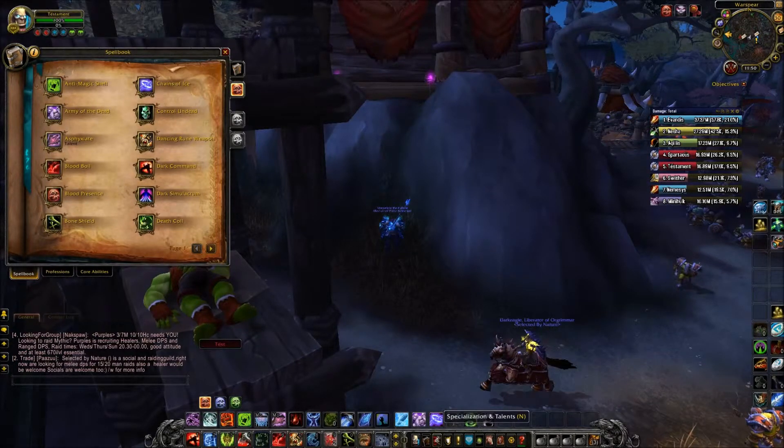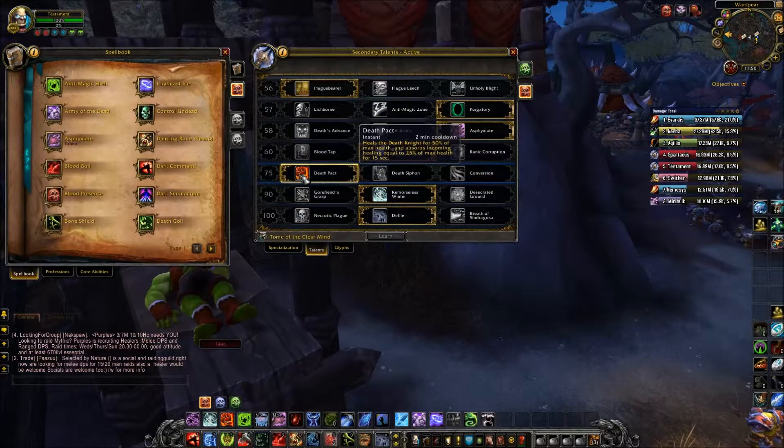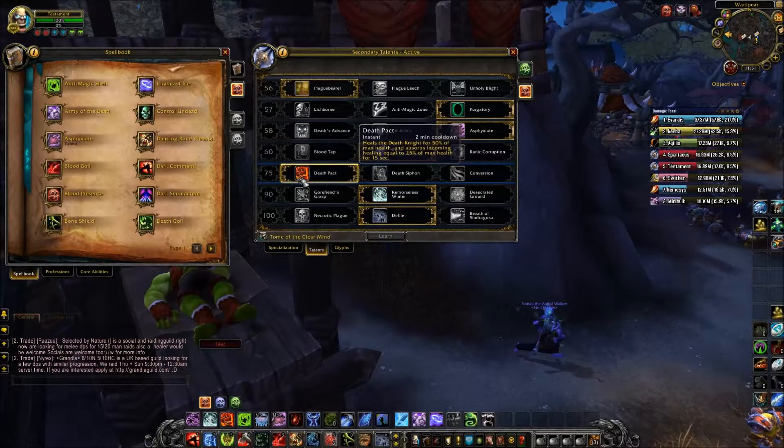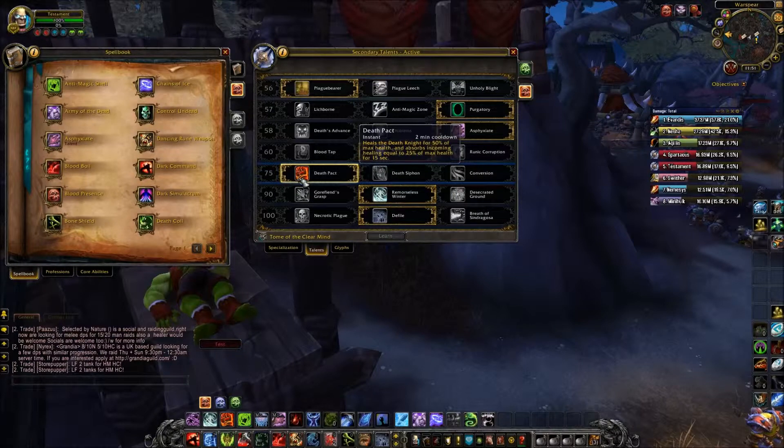The next one is a talent I recommend — Death Pact — which heals the Death Knight for 50% of max health and absorbs incoming healing equal to 25% of max health for 15 seconds. I use this mainly because in Purgatory it can actually save you, and I find it's more beneficial to have the healers save mana. It's a proper health boost so when you're under a lot of pressure you want to use that.